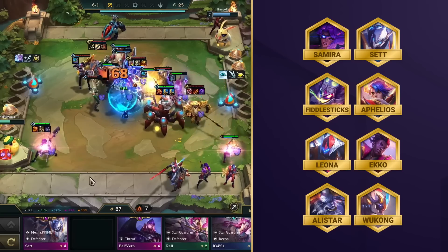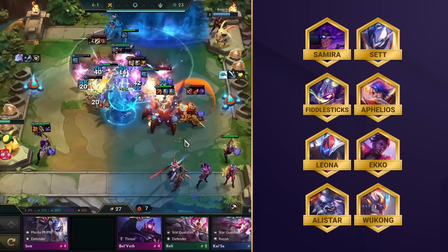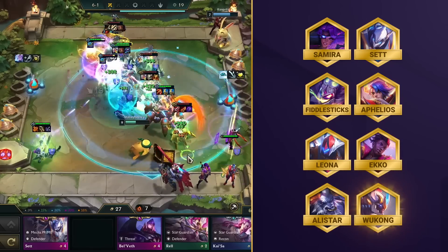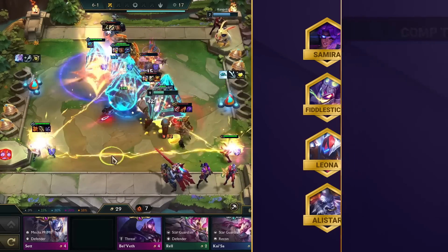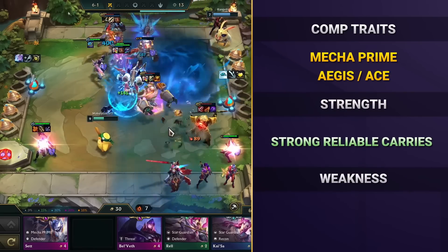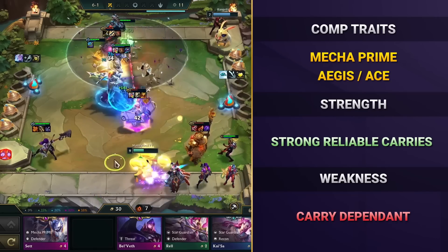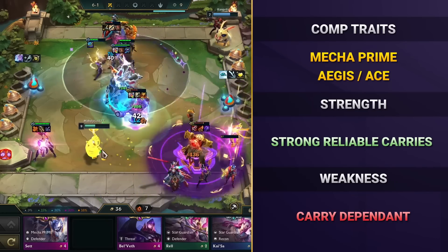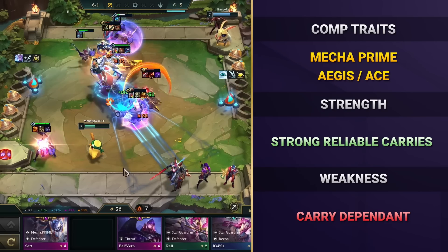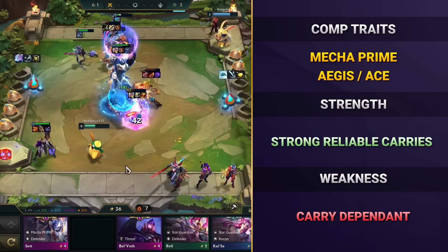All she needs is a solid squad full of utility and a beefy frontline, so you'll be running her with Sett, Fiddlesticks, Aphelios, Leona, Echo, Alistar, and Wukong. This one is another default leveling comp that goes off like a rocket once you hit your carries. Your main goal is to get to level 7 by the end of stage 3. Snag a copy of your main damage dealer Samira and a copy of your main tank Sett, and turn him into the Mecha Prime. In the meantime, Samira will just rain bullets on all of your enemies.